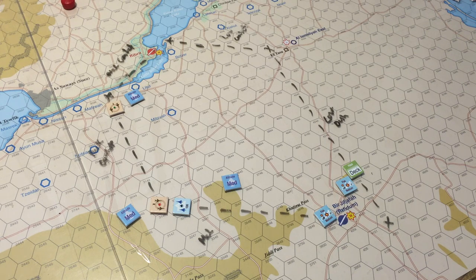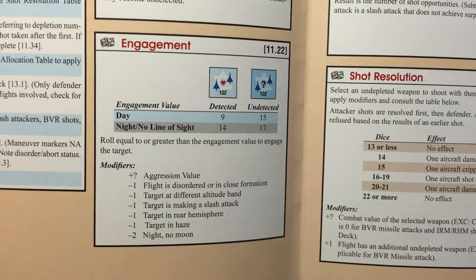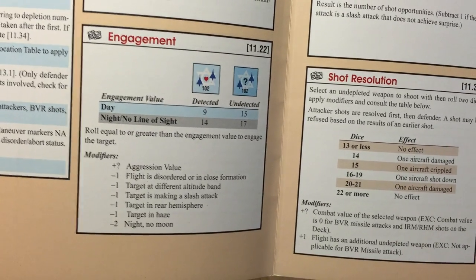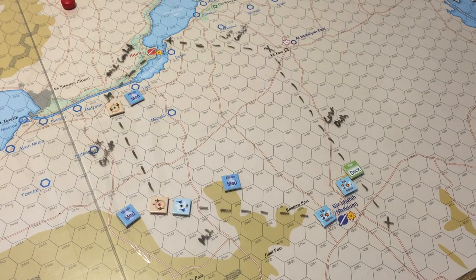The attacker must not be disordered, aborted, or have performed SAM avoidance or declared anti-radar tactics in the current turn. Both conditions met. The attacker and defender make separate engagement rolls — the engagement value is based on the detection status of the enemy flight and whether it's day or night. Both flights are detected, so we roll on the engagement chart. For a detected flight in daytime we need a 9 or higher on 2d10, with modifiers for aggression value, disordered state, close formation, and other factors.